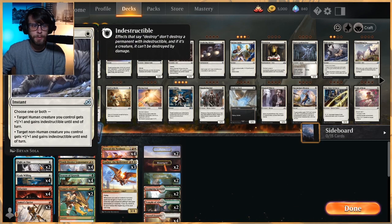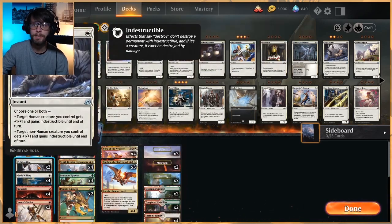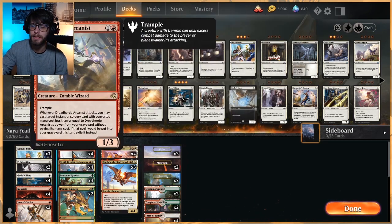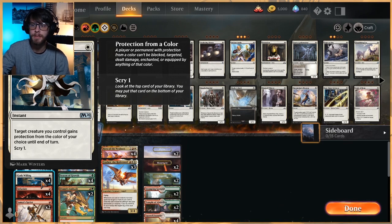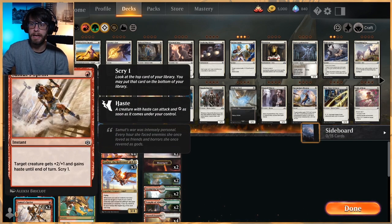Fight as One is a really nice include from Ikoria — I believe it might be the only Ikoria card in this list. Choose one or both: target human creature you control gets plus one, plus one and gains Indestructible until end of turn, and the same for a non-human. We have 10th District Legionnaire, Hero of the Nyxborn, Dreadhorde Arcanist as a non-human, and Feather as a non-human — fairly evenly split, so ideally we get both off. God's Willing gives protection plus Scry — very good. Infuriate is plus three, plus two. Samut's Sprint is plus two, plus one with Scry one.